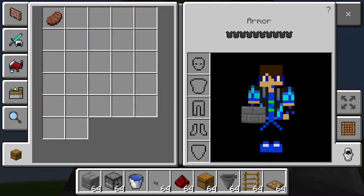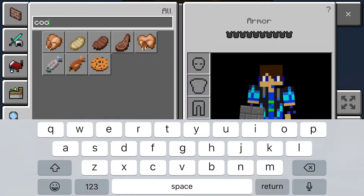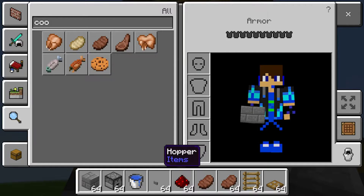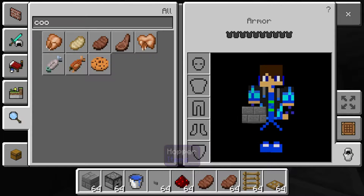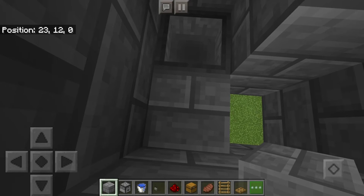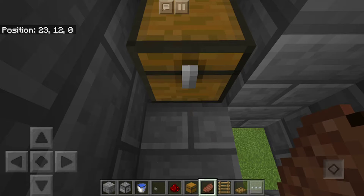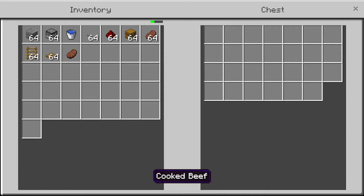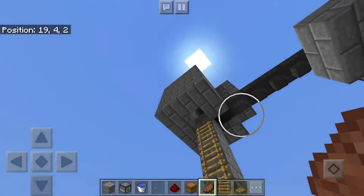Let's pretend that you just went hunting and you killed a ton of cows and got a whole stack of beef. So you went home and you cooked it — although that's very unlikely to happen on survival. And so you're going to put that in the chest. Once you've cooked it, or whatever item you want, you can just put it in the chest and the hoppers will export it — they'll move the food to the dropper. And you can do this with any item, it doesn't have to be food.